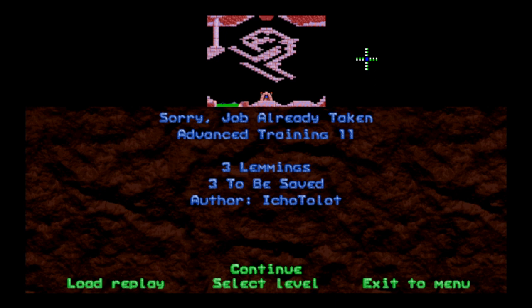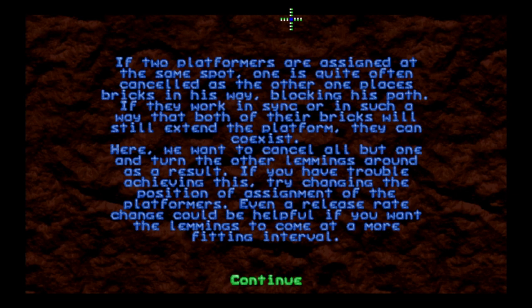Today we're starting with 'Sorry Job Already Taken' — sorry, that position has already been filled. Three lemmings and we must save three of them. The trick here: if two platformers are assigned at the same spot, one is quite often canceled as the other places bricks in his way, blocking his path. If they work in sync so that both of their bricks still extend the platform, they can coexist.